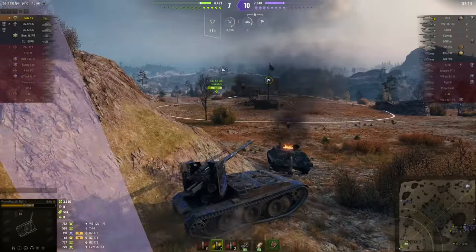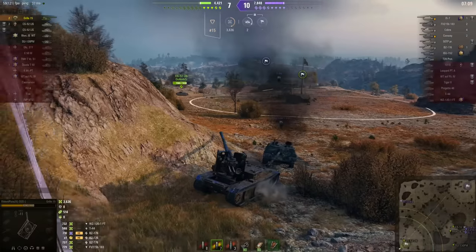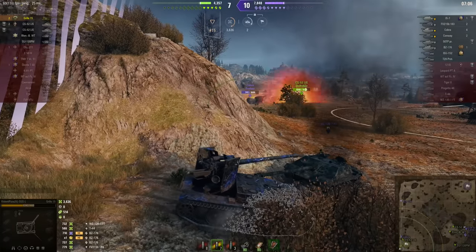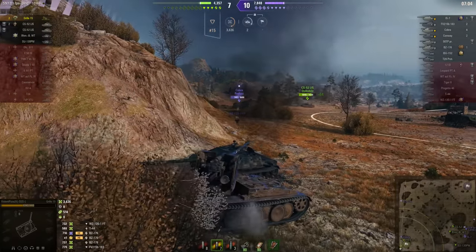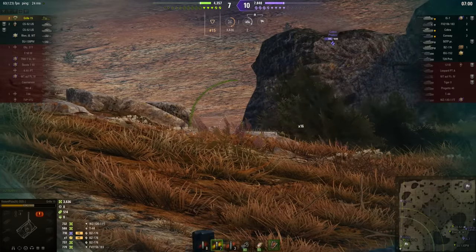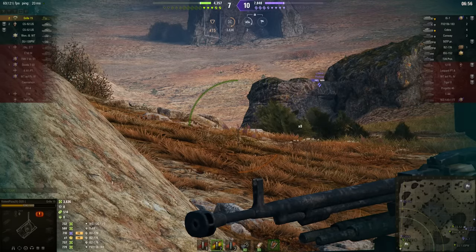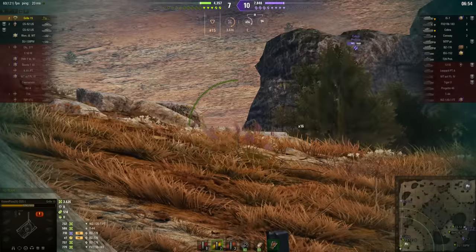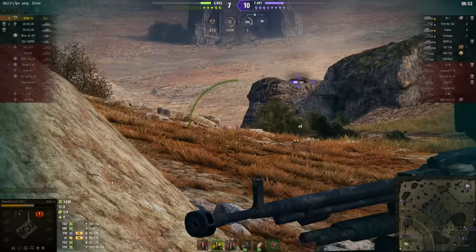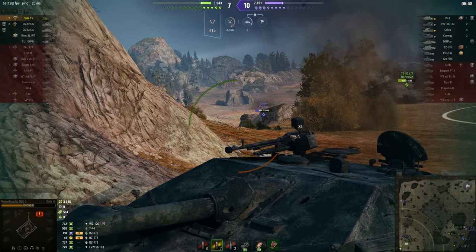We don't really need anybody else other than this CS-52 back here now. It is just a medium but there's plenty of cover there. If that guy could just spot targets — fantastic — there's a high explosive shell from the Cobra. I suppose the Cobra may have loaded high explosive because he thought he was hunting a Grille 15 and just a Grille 15.